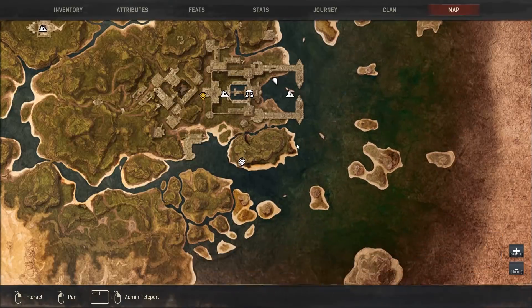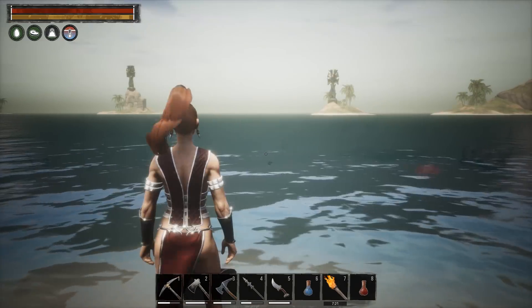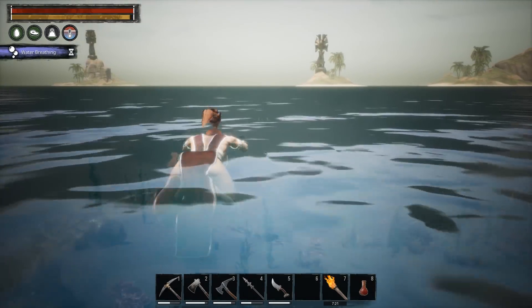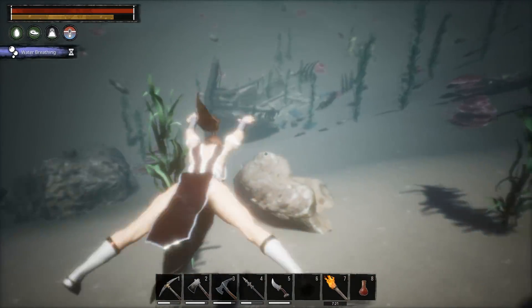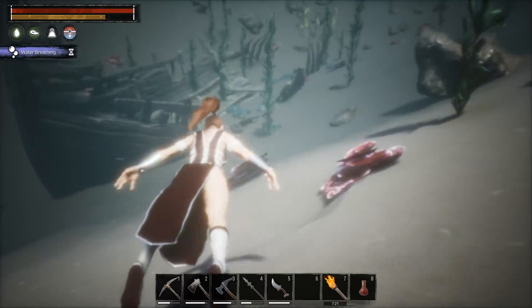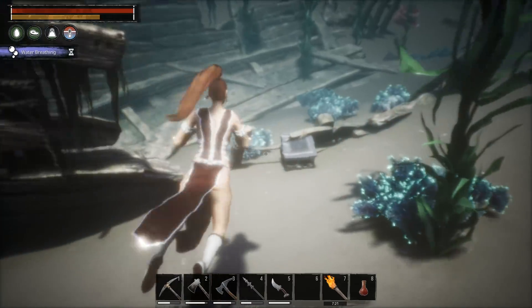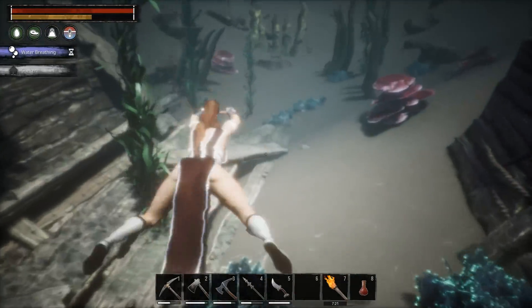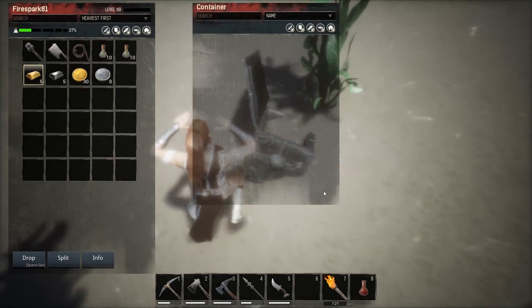The next location we're going to head to is this one right here. We're over at the next location, lined up with it. We'll drink our next water breathing potion and start swimming out. I think this one has two chests as well. There may be other hidden chests that I've missed — if you find some, please let us know in the comments to help everybody out. There's this one here, and we got two gold bars out of that one. I thought there was another one — yeah, right here it is.